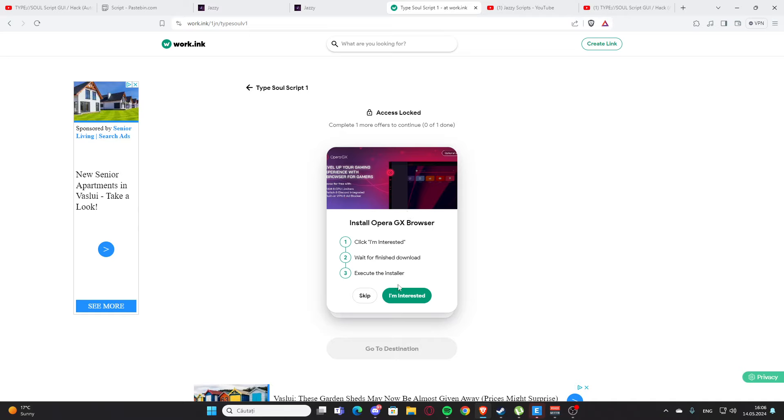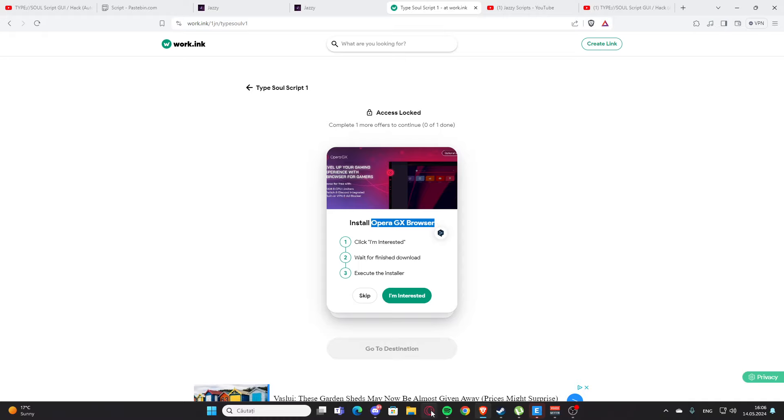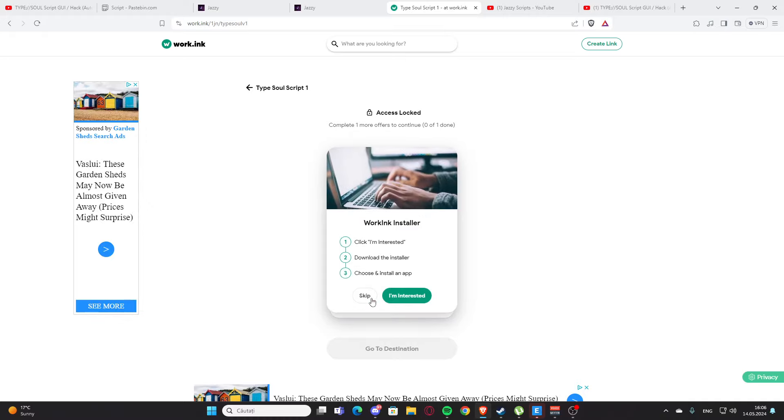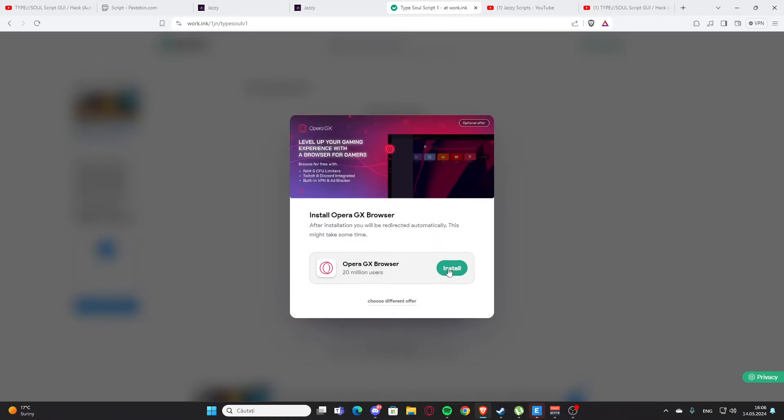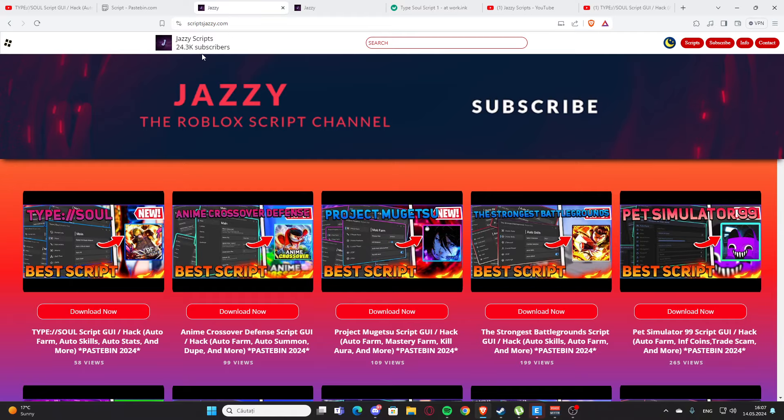Here we have the access link, so press it and you'll see two options. The first is to install the OperaGX browser — this is the easiest one and it's also a great browser. Press 'I'm Interested' and install it. After that, you'll get the script, support me, and I'll earn a little bit of money. That's my website, scriptjazzy.com.